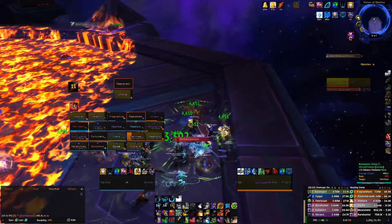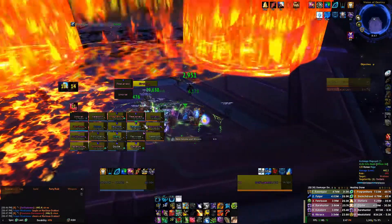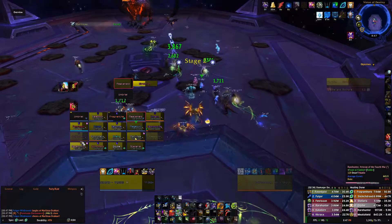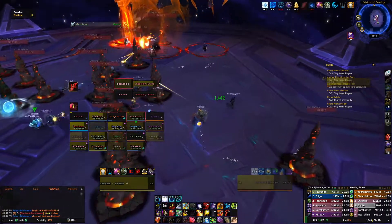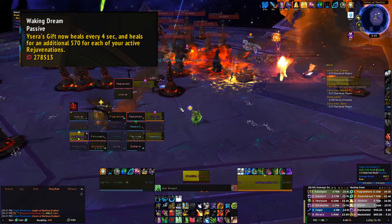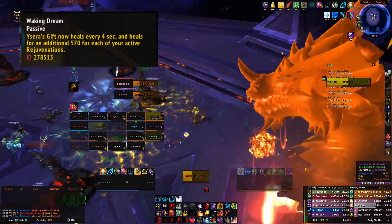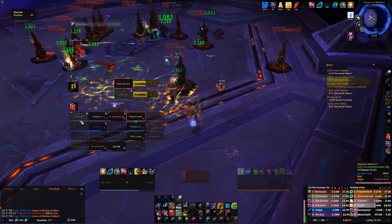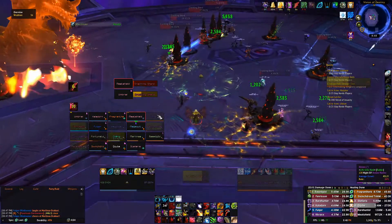The next trait I would focus on getting is more of a personal preference — other websites kind of have it as a B-tier trait, but I love it. The trait is Waking Dream. It affects your Ysera's Gift and your Rejuvenation, putting out more healing as a passive effect. It's something that's always putting out heals that you never really need to worry about, but this trait makes it stronger and gives it more healing for every Rejuvenation you have out.